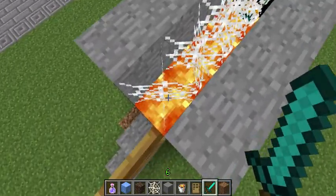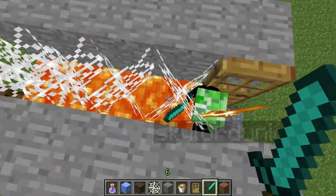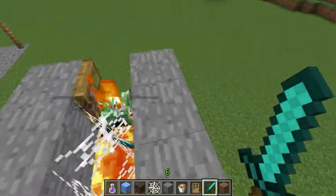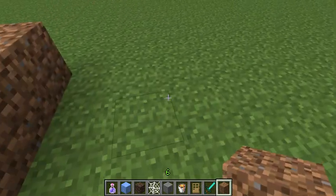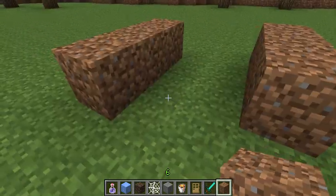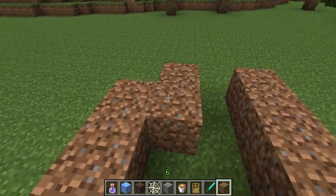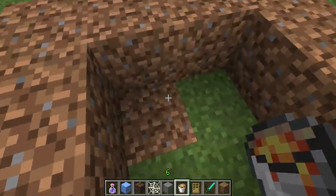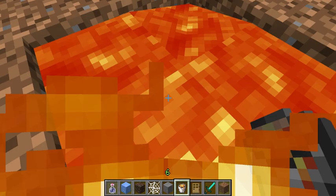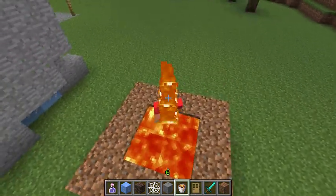I've seen people do this on other YouTube videos, but I haven't seen anybody use the lava. We do know lava does slow you down — here's an example. I've seen people use the ice, that's where I got the idea from. Lava slows you down — watch. Last video was a bit too fast, but look at this — this is a lot slower.